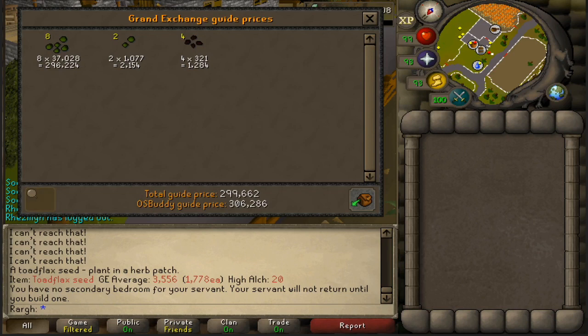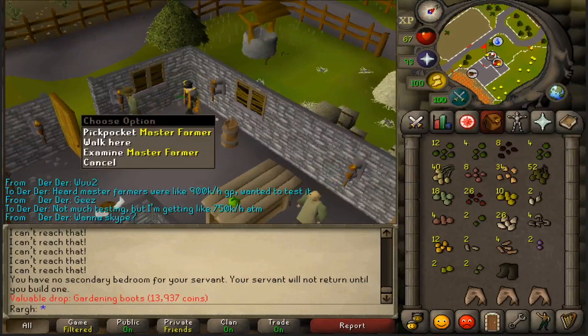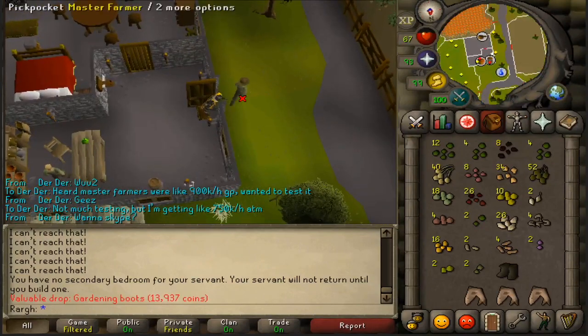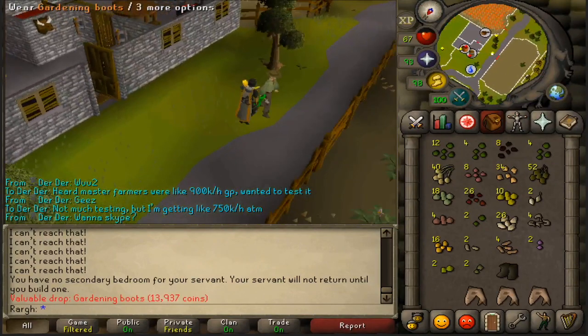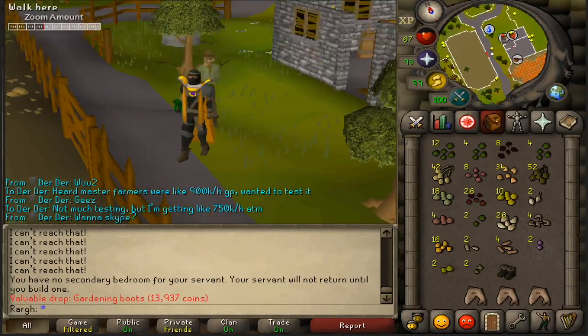I was just doing some thieving and I killed a farmer by mistake, and it dropped Gardening Boots — apparently it's a rare drop from Farmers, and that's kind of funny. I didn't even know these things existed, but apparently they've been out since 2005.